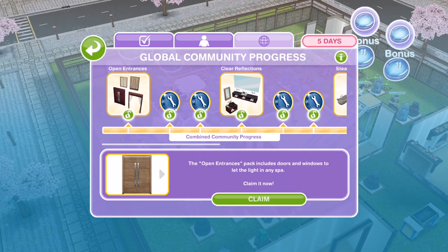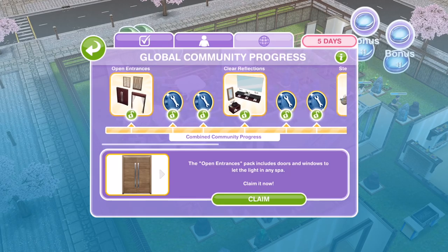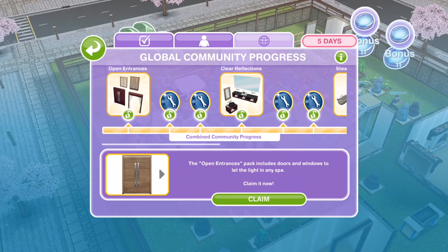You may wonder what's the point of this, because we've all won the same items since we were all part of the community. But some people might not have been playing, some people might be new to the game, or some people might be watching this later and interested in what things have happened in Sims Freeplay. So this is the Global Community Progress Bar. As I'm recording, we've got five days left in the event and still haven't won everything, but I'm sure we will by the end of the 12 days we had in total.